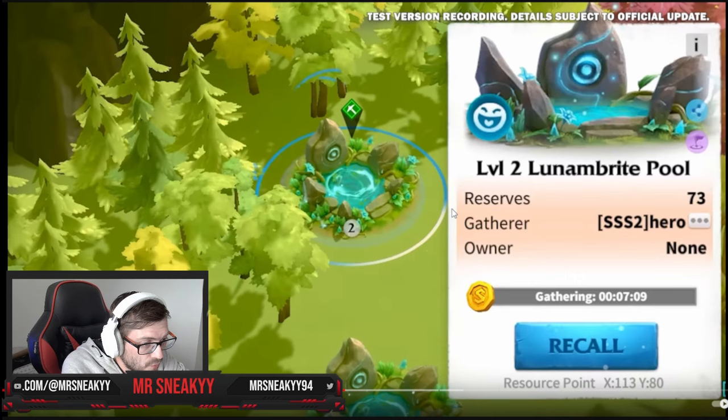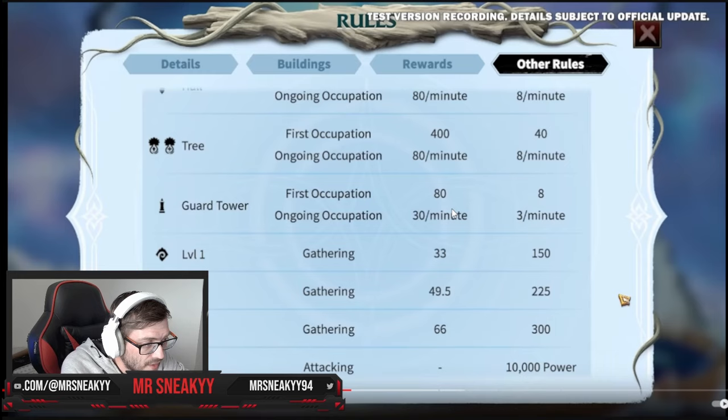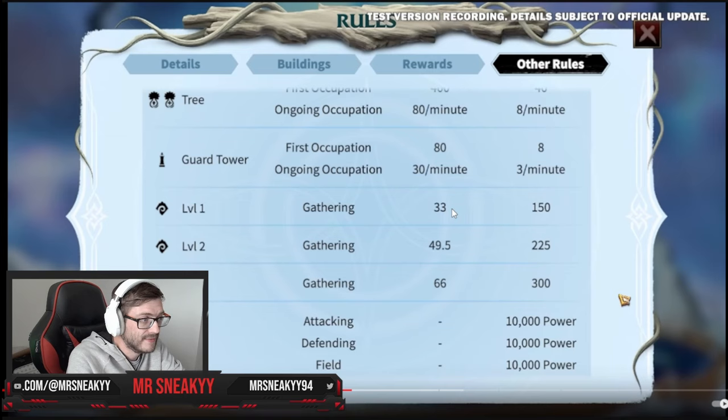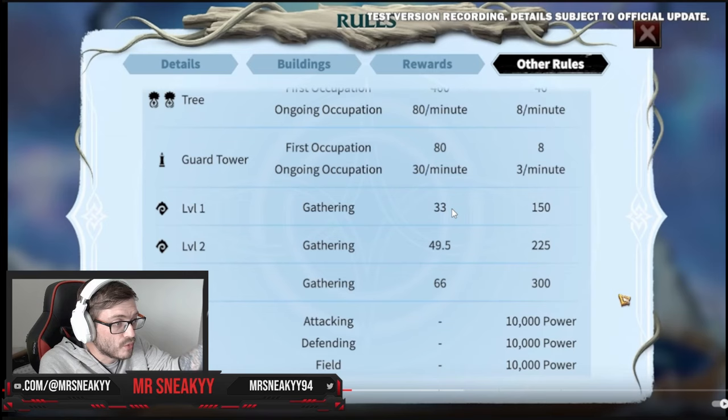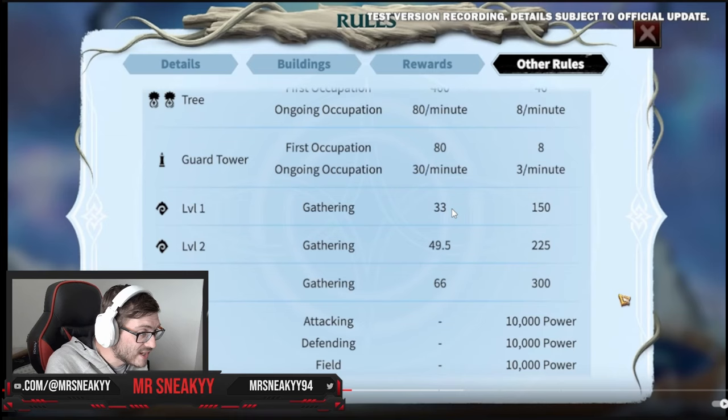The resource building is all about resourcing — you can gather resource tiles and gain extra points per minute from gathering. You can see the scoring rules: a level one node gives 33 points, a level three node gives 66 — double the points. The guard tower gives 80 score for the first occupation and then 30 score every minute you occupy it. The tree — a big ticket item — gives 400 score for first occupation and 180 score per minute. Very important to focus on in this game mode.